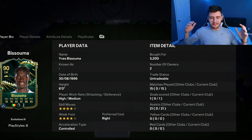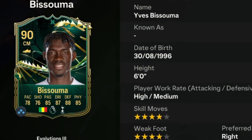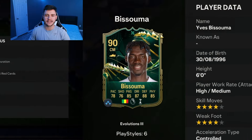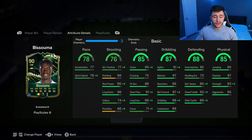Welcome back to another player review. In today's video, we're going to check out the new Team of the Year evolution card for Basuma. Basuma is a 90-rated card who stands at six feet tall, has high/medium work rates, is right-footed with four-star skill moves and four-star weak foot. He can only play center defensive mid and center mid positions, and honestly, I think this is the best evolution we've gotten throughout the Team of the Year promo.